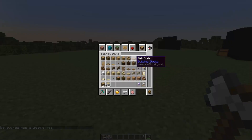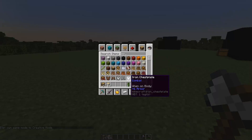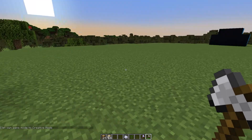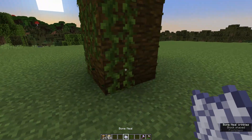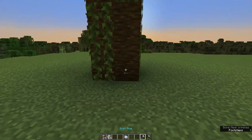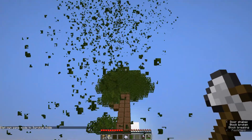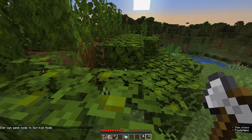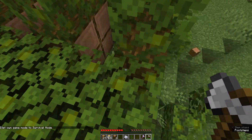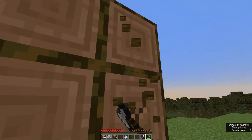Speaking of which, let's go ahead and get one of those, because that would be awesome! Bone meal is what I want. And there we go — a nice giant one. And I'm still in creative. Boom! Look at that thing fall. Look at all those logs. And here we have the top of the tree falling. Very cool.